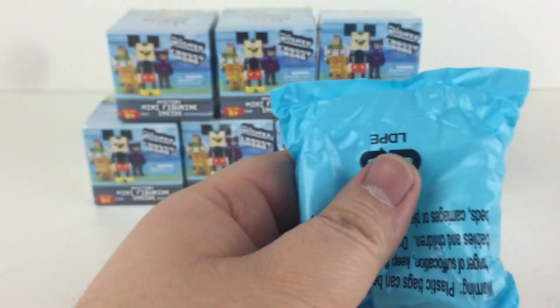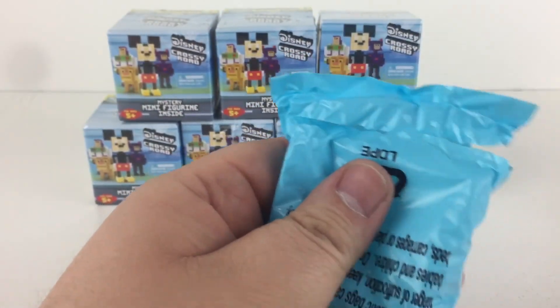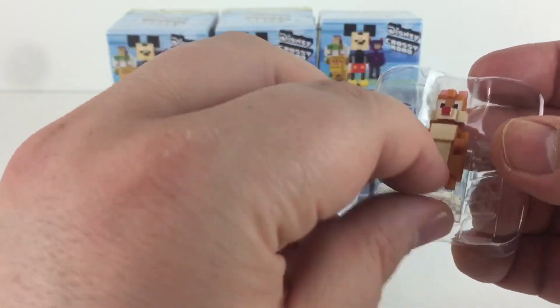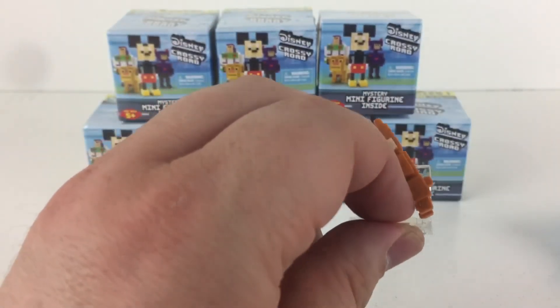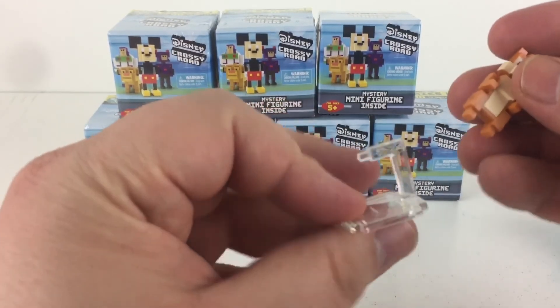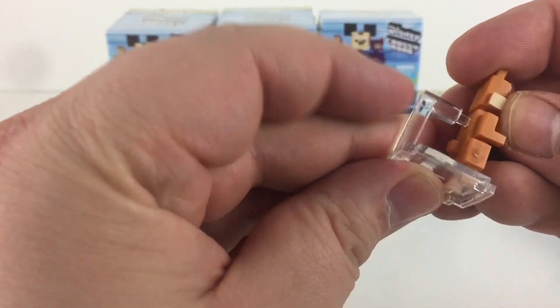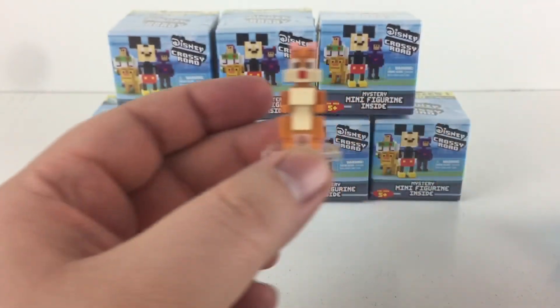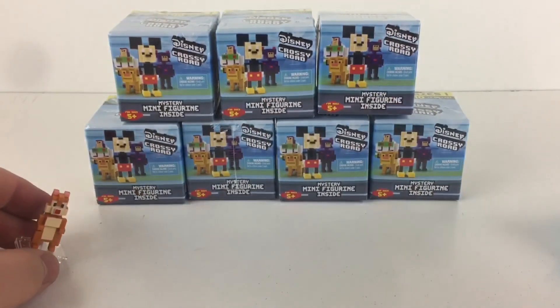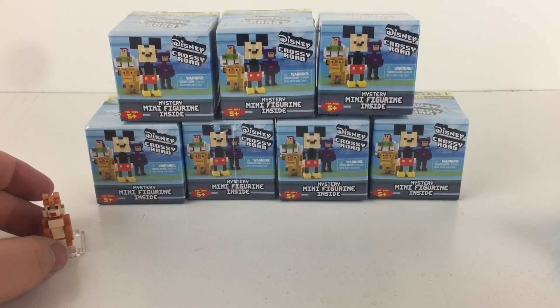Alright, let's see who we have here. Let's get this first bag out. It's either Chip or Dale — which one has the red nose? Dale. This is Dale! And I love this. They come with these little stands that you just plug them into. I love him. Now let's hope we get Chip alongside him. I'll set Dale right over here.